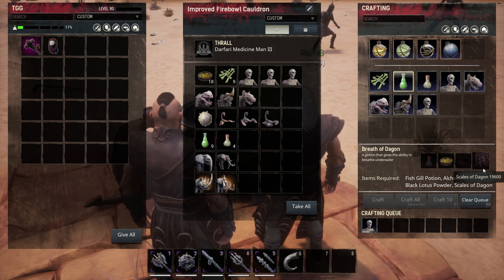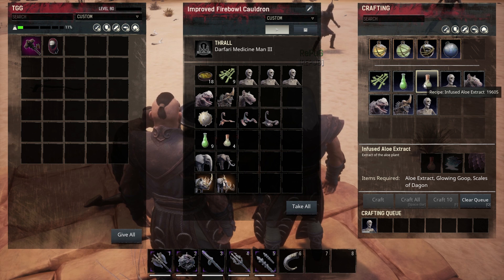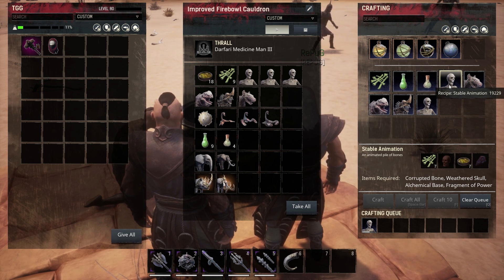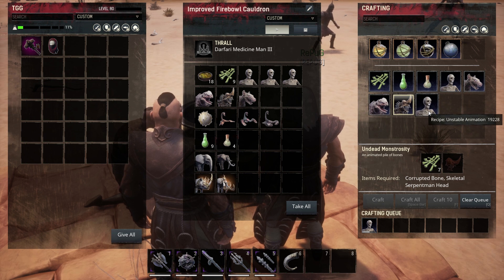It requires new scales of Dagon to make it. This is also where you make the infused aloe extract. And then you've got stable animation, undead hyena, kappa, monstrosity, and unstable animation.